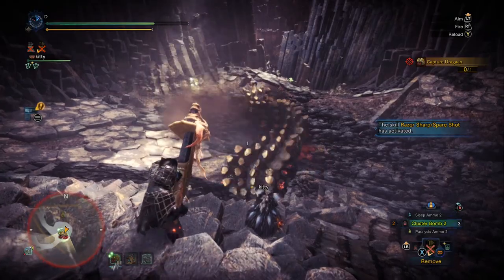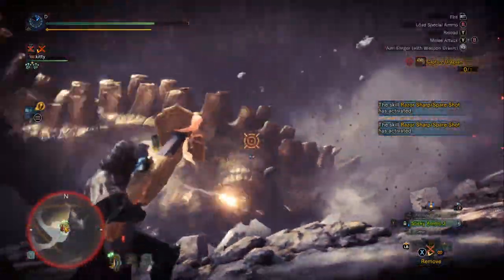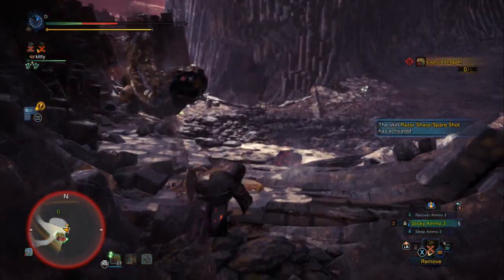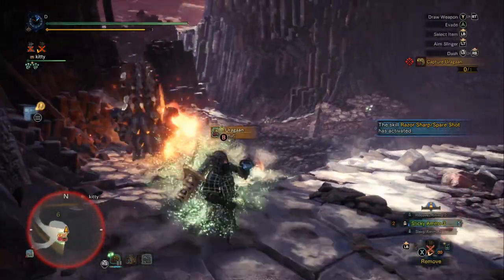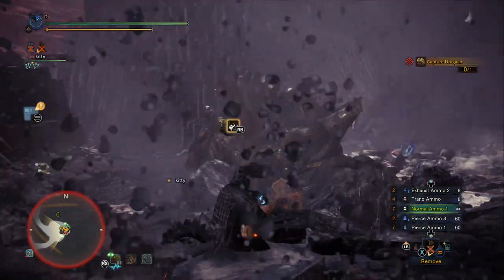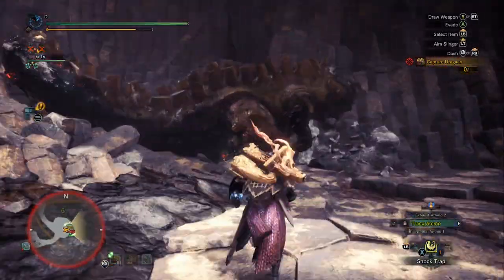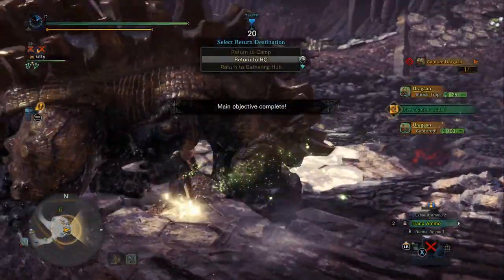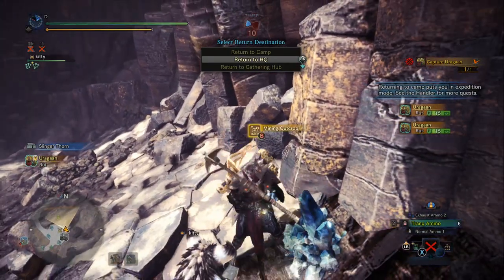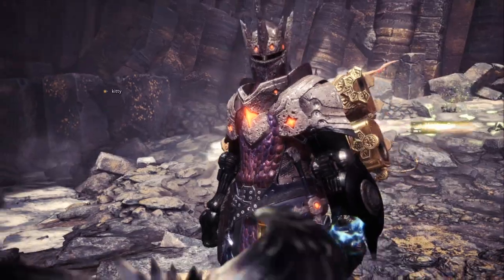That's exactly what happened there — he hit me while I was in the auto-reload. Let's go ahead and heal. We got plenty of heals so we're not too worried. He's got to be close to capture. Let's test out our shock trap. He was in the capturable range. It's kind of tricky to tell sometimes — you've got to tell by the stamina bar. He didn't have a skull yet on the minimap so I wasn't sure. Let's grab the rewards real fast.